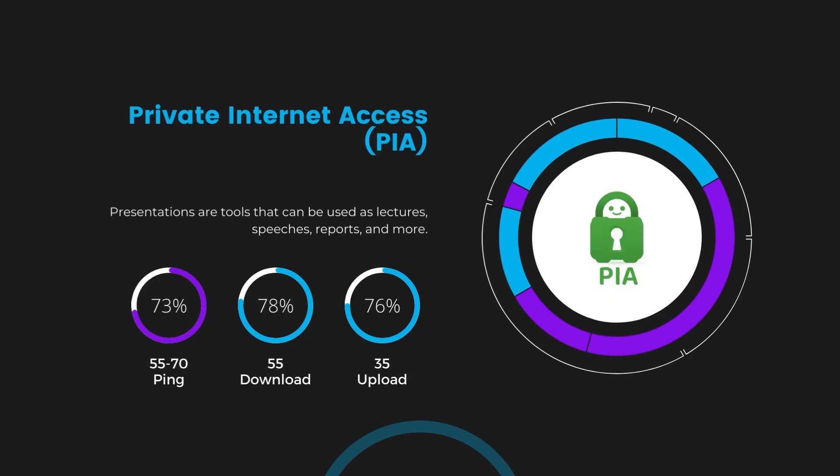Lastly, Private Internet Access showed a ping range between 60 and 70 milliseconds, the highest among the three. However, it's essential to consider PIA's unparalleled server count of over 35,000, providing extensive options to find a server that might bring this ping down. Download and upload speeds under PIA are at 50 to 55 megabits per second and 30 to 35 megabits per second, indicating a more noticeable impact on internet speed but still within a playable range for most gamers.